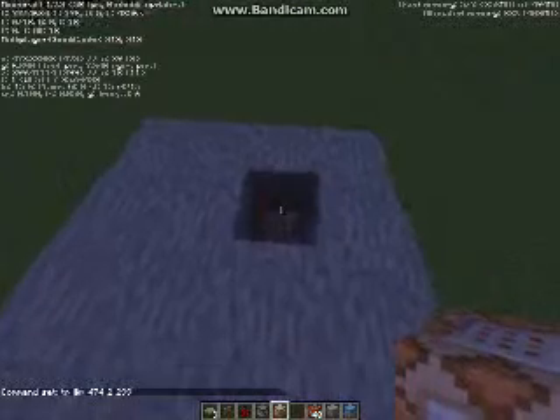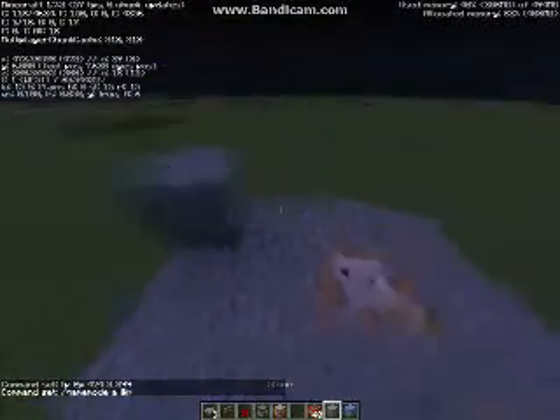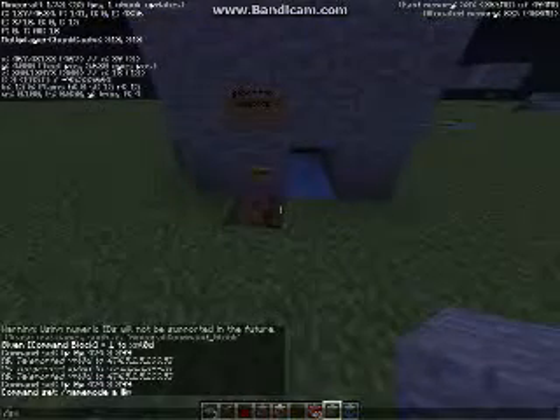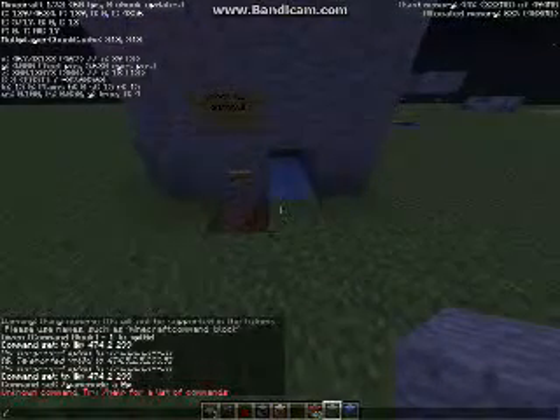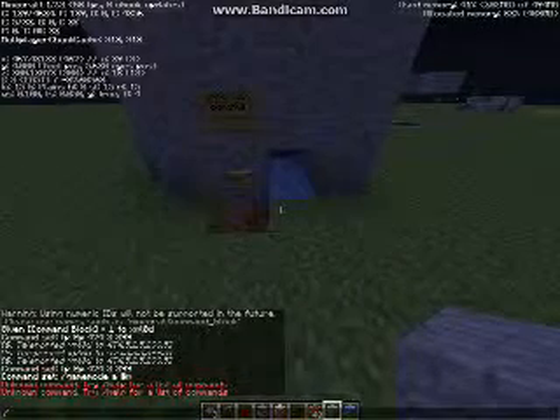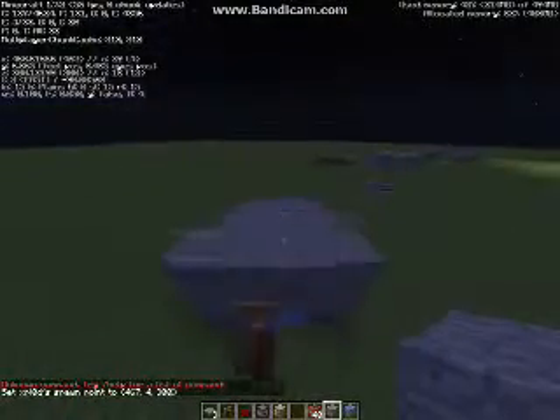And then what you can do is you can add another command block here — slash gamemode A at P. Okay. Slash spawnpoint. Okay.